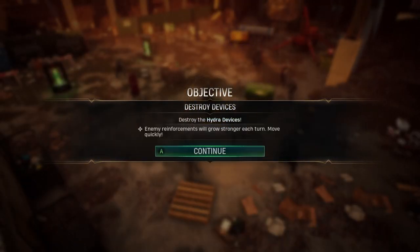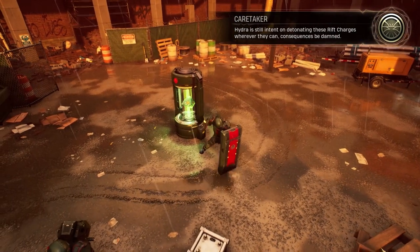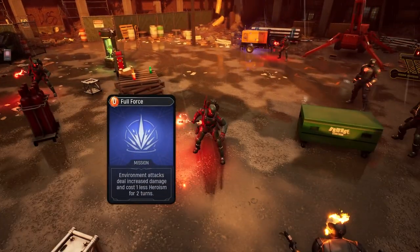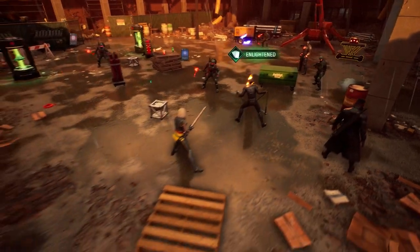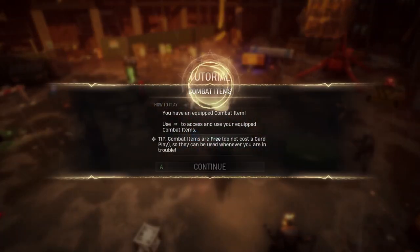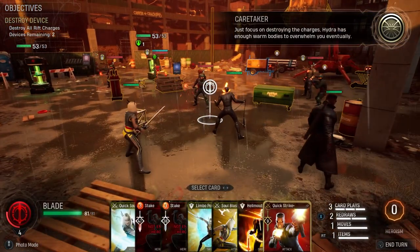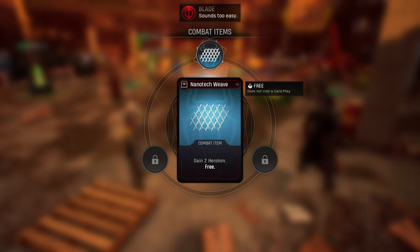Enemy reinforcements will grow stronger each turn - move quickly. Hydra is still intent on detonating these rift charges wherever they can, consequences be damned. Red key card - got you. You've equipped a combat item, use RT to access equipped combat items. Combat items are free, don't cost card play, can be used whenever. Just focus on destroying the charges.